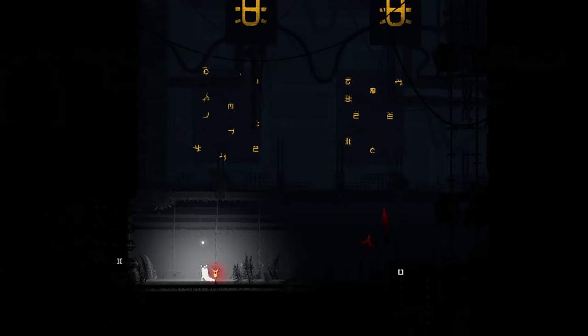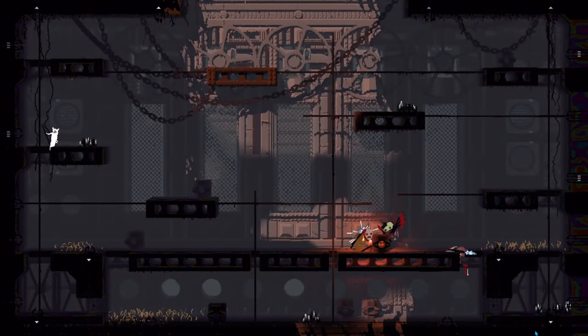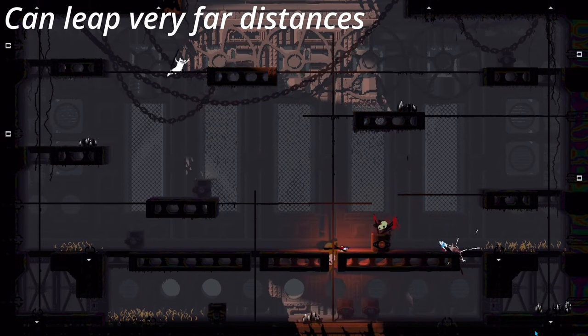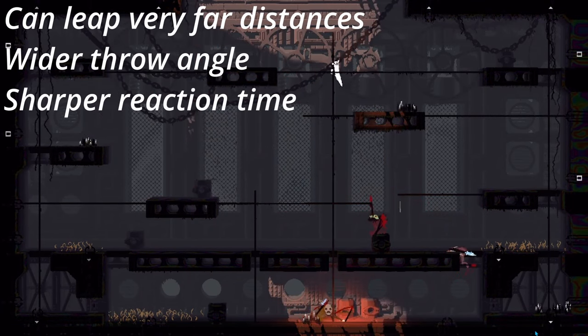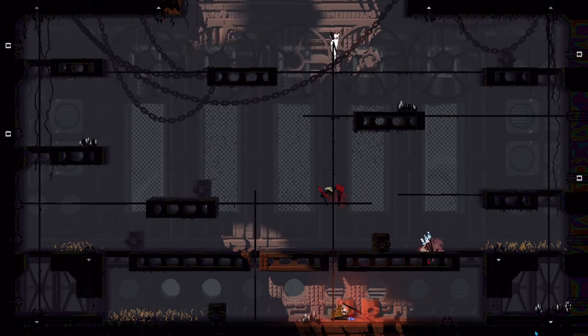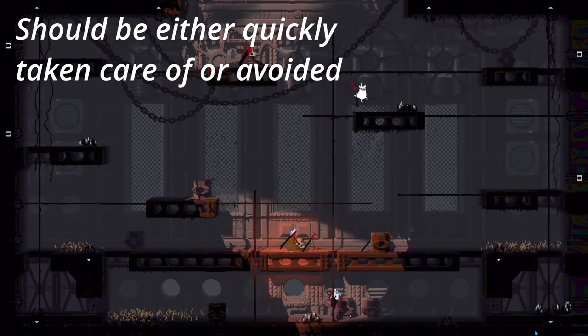Keep in mind, out of all the creatures, you will be their target number one. Elite scavengers, without mentioning the fact that they can leap very far distances, have an even wider throw angle, a sharper reaction time, and more health. They are very dangerous and should be either taken care of as fast as possible or completely avoided.